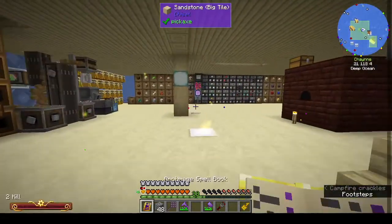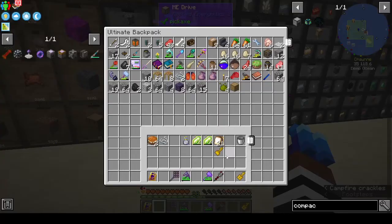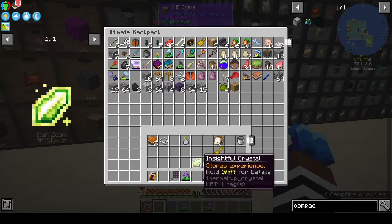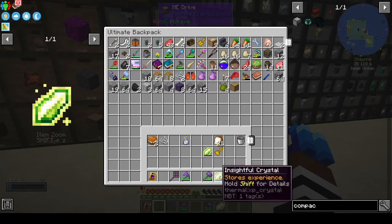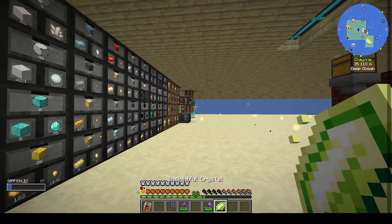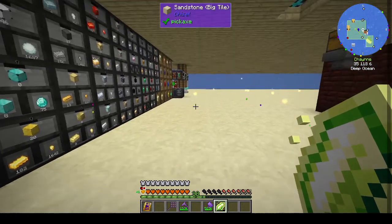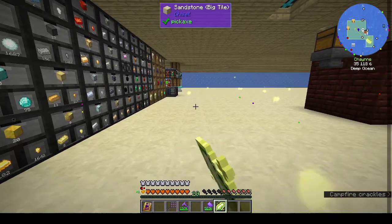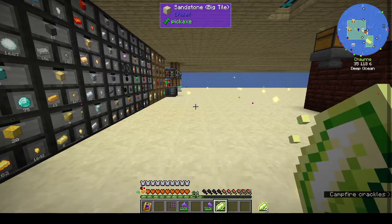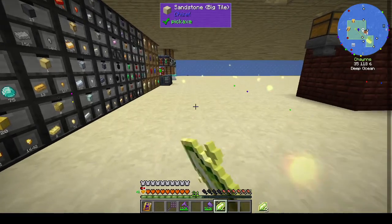I also made the Insightful Crystal. It allows you to store or retrieve experience. To store experience you right-click — my experience is going down — that's as much as it's going to hold. Then to retrieve it you shift right-click.